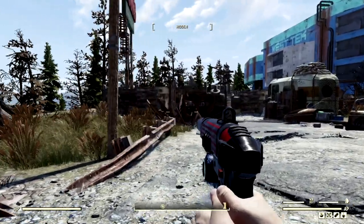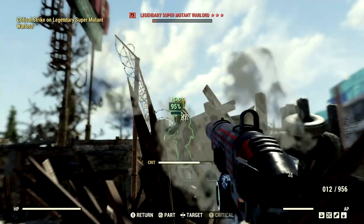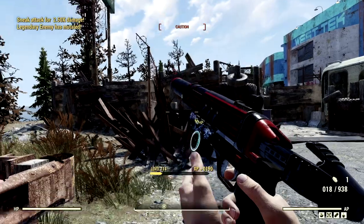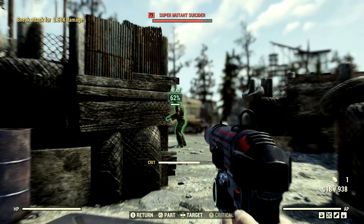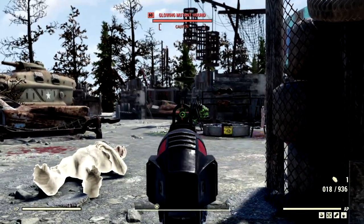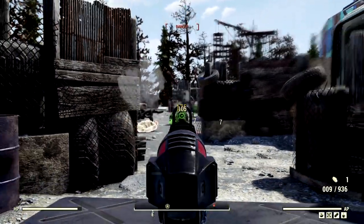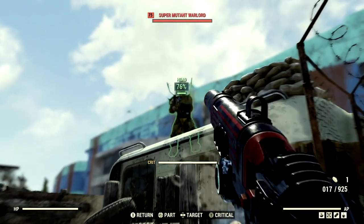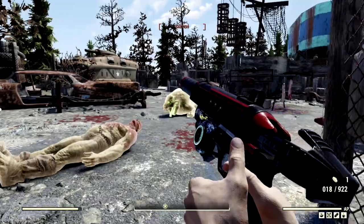The next targets on our list to feel the wrath of the Crusader Pistol are all the disgusting super mutants located at the West Tech Research Center. Here's our first target — fantastic, he's still alive, we're just going to keep laying into him. We've got a suicider — I hear him beeping — there he is, let's just shoot him: 370, 234, not bad at all. We've got ourselves a little hound — oh god, I didn't realize there was a guy right there — he died instantly. 552, 385 — these guys could not withstand the power of the Crusader Pistol.